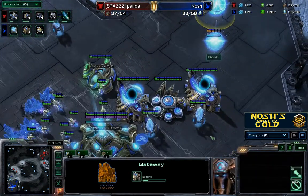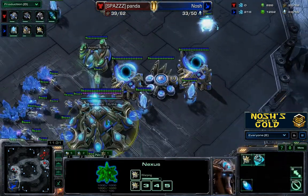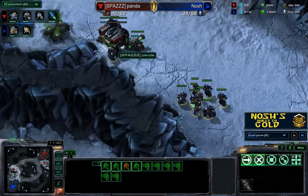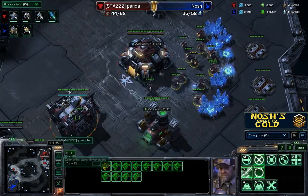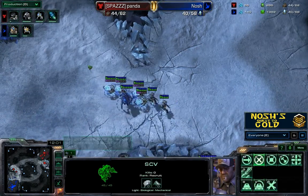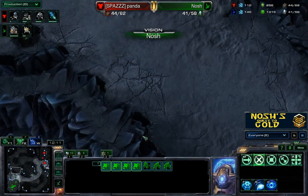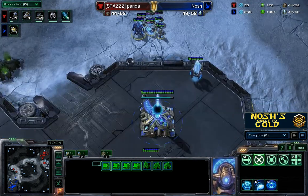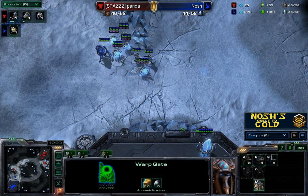I'm trying to make another gateway and build up on my economy. I actually just realized I have absolutely full chrono energy on my nexus, which just shows the super high level of skill I currently play at. My opponent, on the other hand, is still pumping out units but is also starting to work up on his economy, trying to saturate his second base and get more workers. At the same time he's getting his factory tech and is going to have medivacs on the way. Now that I've got a little bit of an army down here I'm feeling more confident, but I still don't realize there's a proxy barracks somewhere on the map. I've got my third gateway just becoming a warp gate now, so I'm on three gates at the 12 and a half minute mark — not exactly optimal or ideal by any means.